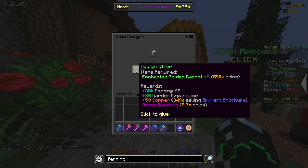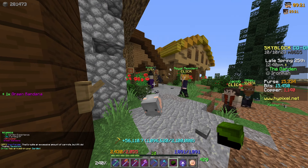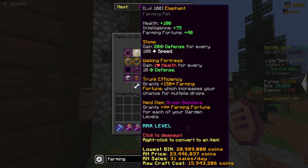We also got a couple of really good requests. If we go to the iron monger and give him eight golden enchanted carrots, we get the green bandana. This is the best pest item for farming we can get and I've already grinded the golden carrot. Now we have the green bandana on my little elephant boy — confirmed. The green bandana grants four farming fortune for each of your farming or garden levels, and I'm garden level 10, so I'm getting 40 farming fortune, which is 10 more than with the yellow bandana.